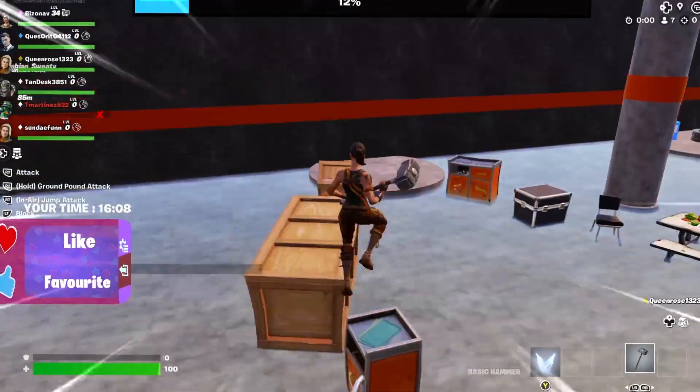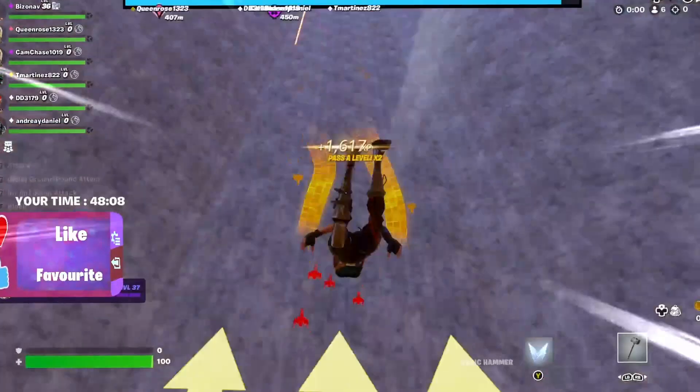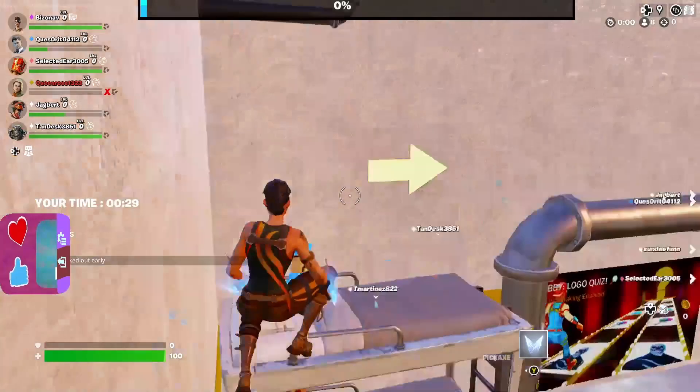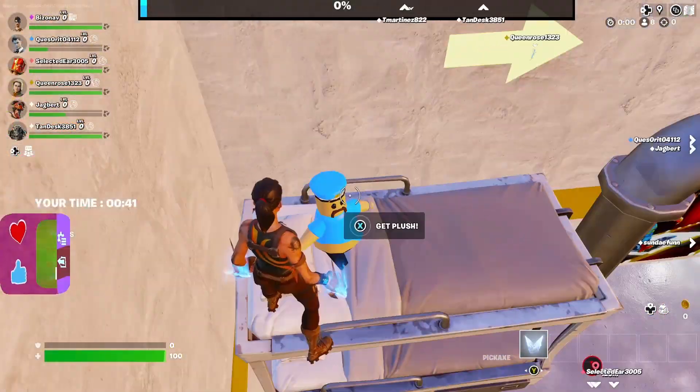What's up guys, welcome back! Today we're gonna be testing this escape room from Barry. This is one game from Roblox, and now it's in Fortnite. This land code is these guys — okay let's test these guys. This is exactly like Roblox, man.